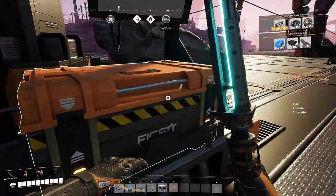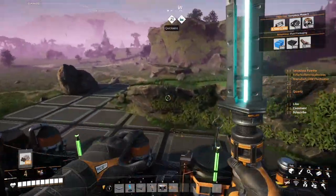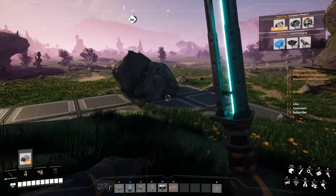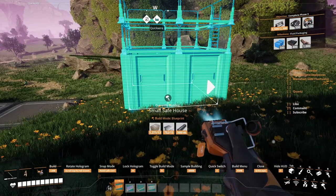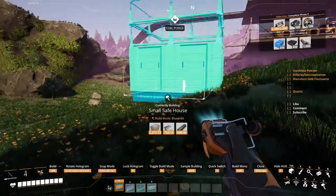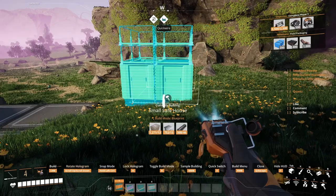Let me grab everything and let me show you something else. When I did all this, I wanted to make sure that no matter where I am, I would be able to put one of these down. So this one: 13 concrete, 13 plates, 46 iron ruts. That's nothing - you always carry at least a stack of them with you.